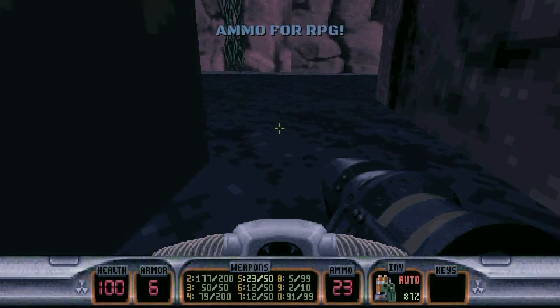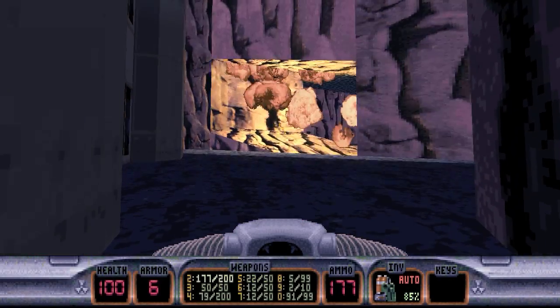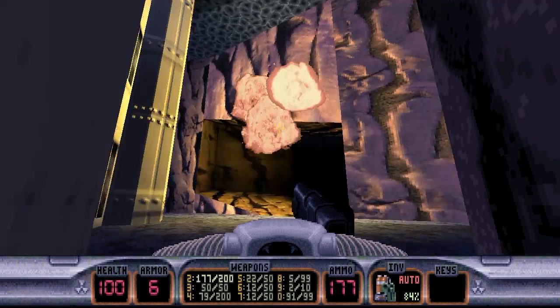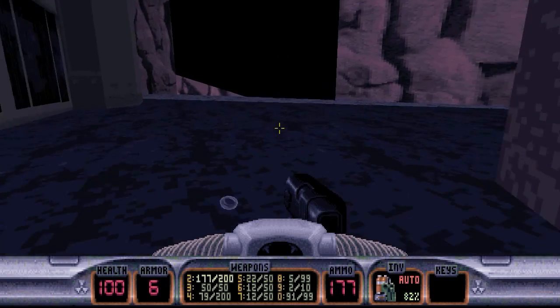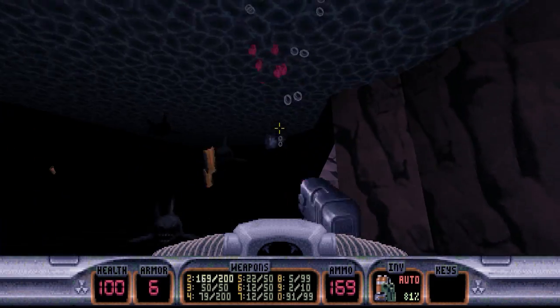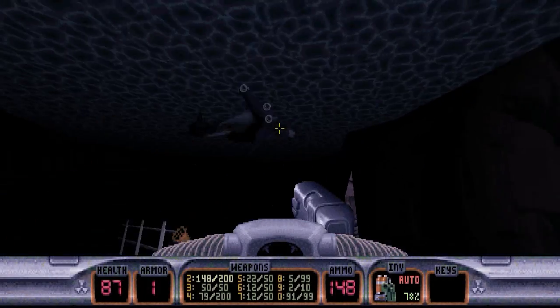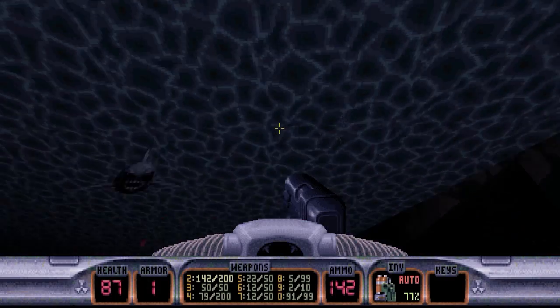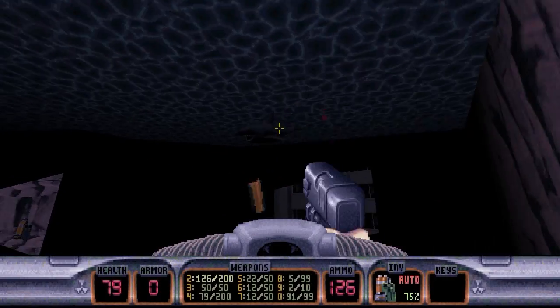We'll swim down to where this RPG ammo is and fire a rocket over there at the seaweed. Wait for the explosions to cease. Nice — we'll swim on through. We have a lot of sharks in here. Obviously, you don't want to mess around with these guys.